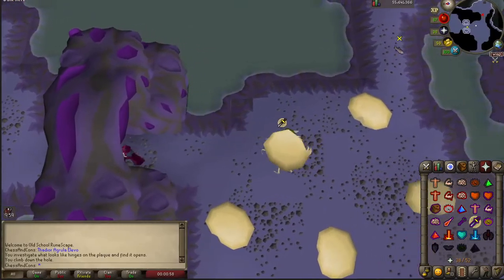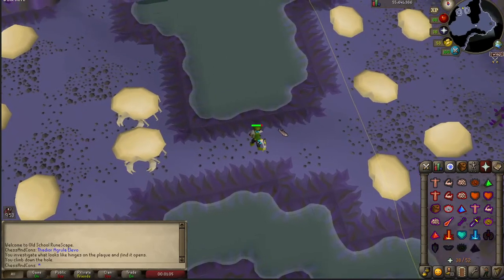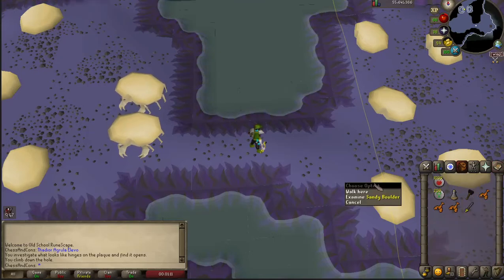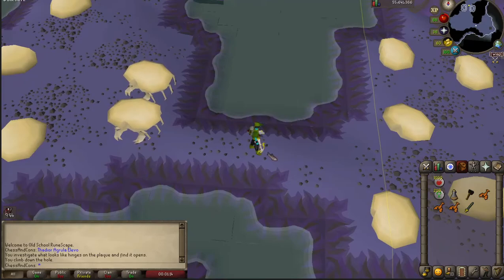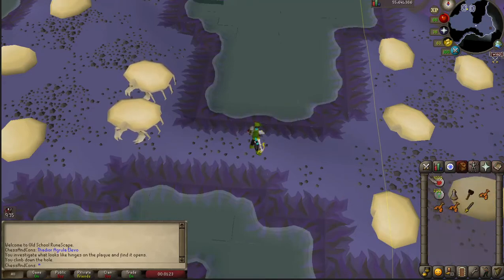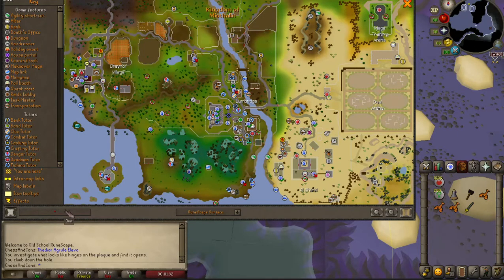This location is fairly close to a teleport. If you bring Kourend teleports and your inventory fills up with items, you can just teleport to the Kourend Castle, bank, and then teleport back, saving a lot of time. So there are two locations, but this is the only one you should care about.